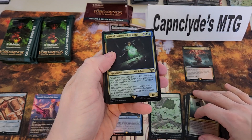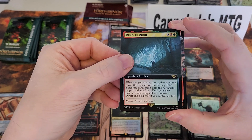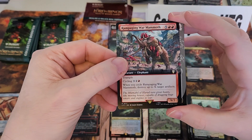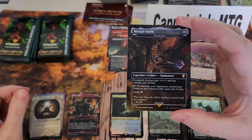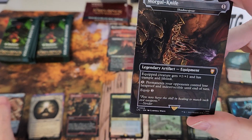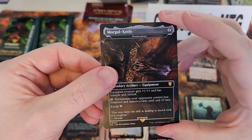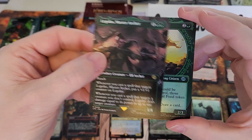Beautiful planes! We have Elrond Master of Healing, Doors of Durin, Rampaging War Mammoth — I don't think that's really worth anything from Commander. Oh my god — Mortal Knife, Shadow Spear from Realms and Relics, rare — mythic number four, very nice. Legolas!